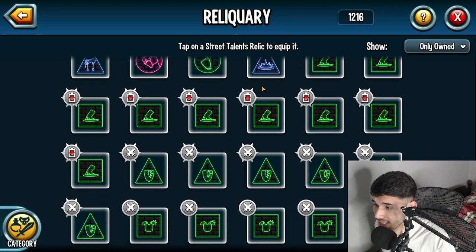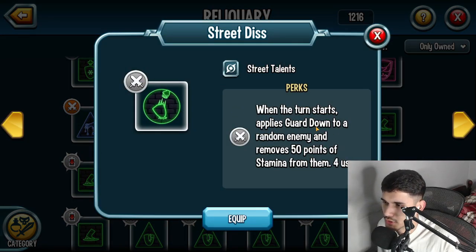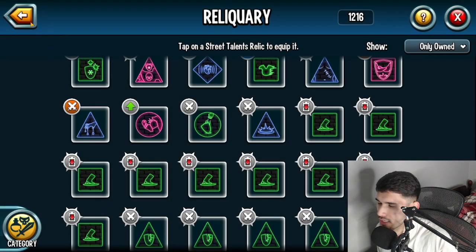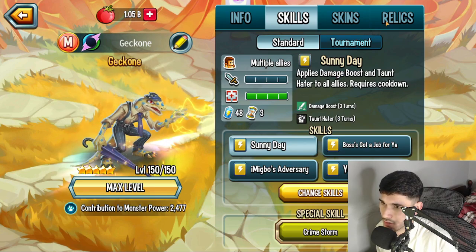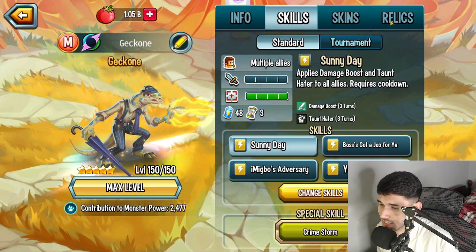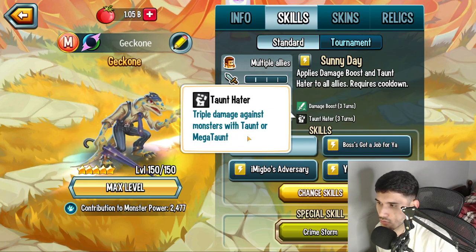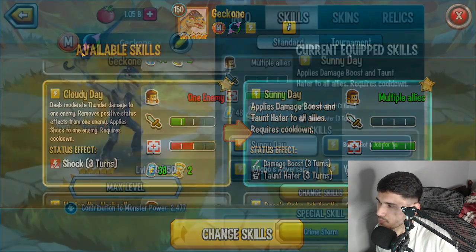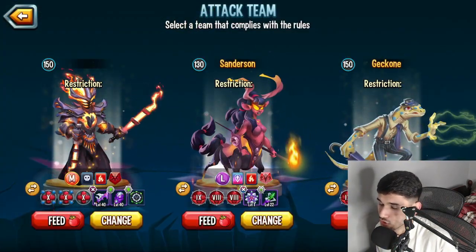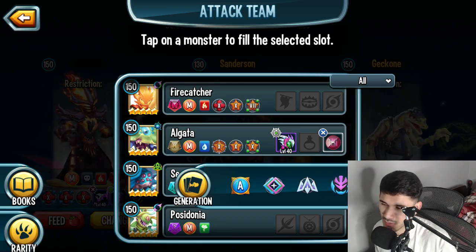There's another talent called 'Treat This' — when the turn starts, it applies guard down to a random enemy. So as soon as the monster gets a turn, boom, guard down is applied. Thanks to those two talents you could benefit from guard down hater. But now even those talents are useless. The only thing you can really use Gatcon for now is the taunt hater if the enemy has taunts. It's not completely useless, but it's nowhere near as good as it used to be.